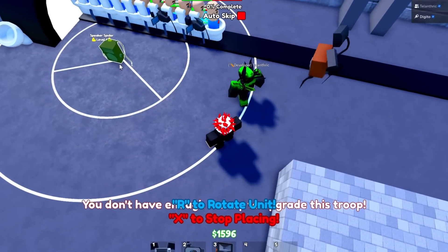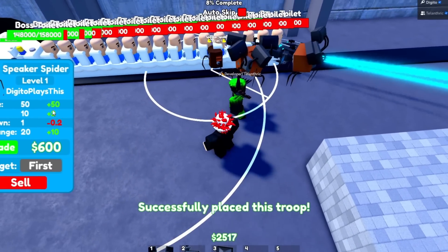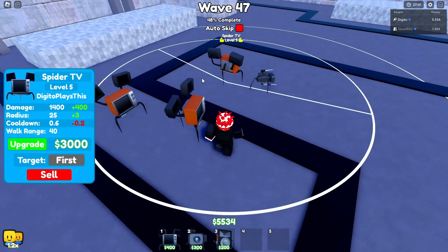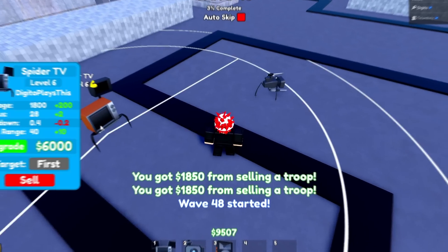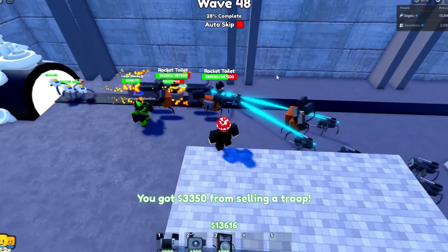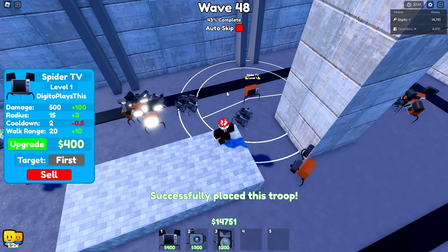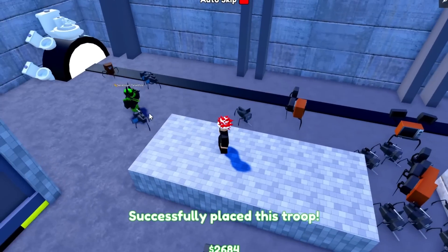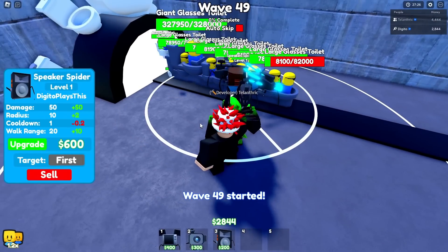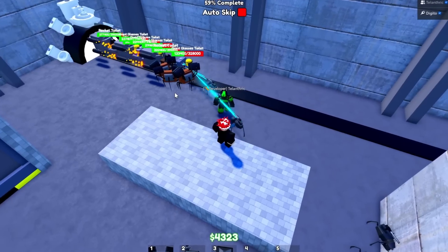I'm placing a camera spider of my own and also a speaker spider at the front — he's doing 50 damage but it's fine. Wave 47! I'm selling some guys that aren't doing anything useful anymore. These rocket toilets can't do anything — oh my gosh. I'm placing another spider TV right here. The land trick places a level one speaker spider and it's doing work. This unit is actually broken, I'm not gonna lie.